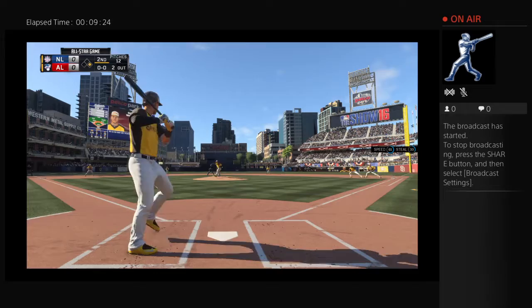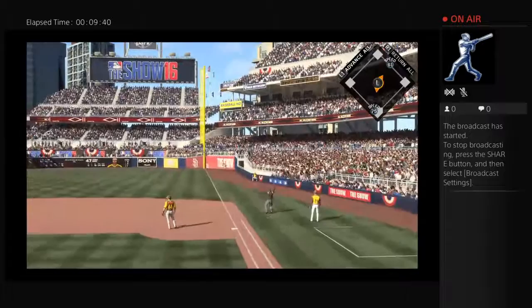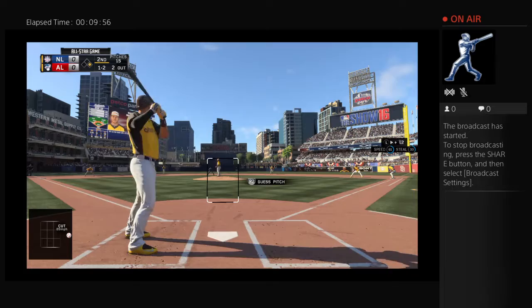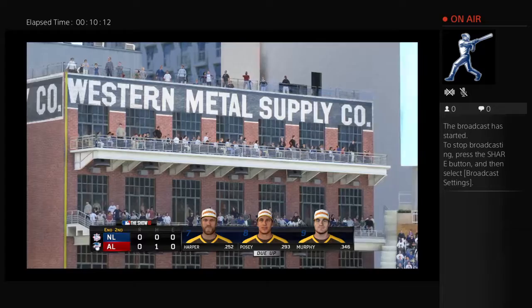That breaks the string of five straight to start the night — they finally get their first base runner with two outs in the second. Manny Machado swings and misses — 0-1. Just overmatched him there. Quickly 0-2. A little off the outside — 1-2. On the ground out to second, Murphy's got it, throw in time — side retired. No runs, a base hit, no errors, one man left aboard. On to the top of the third, tied nothing-nothing.